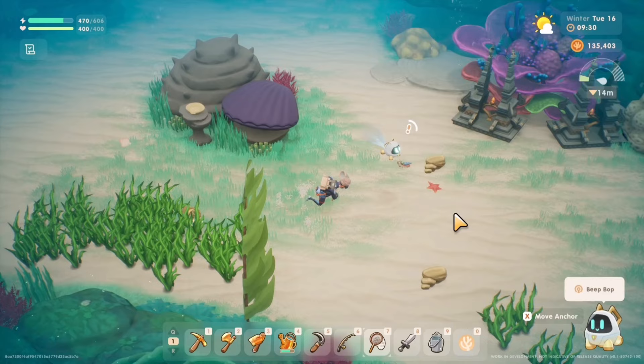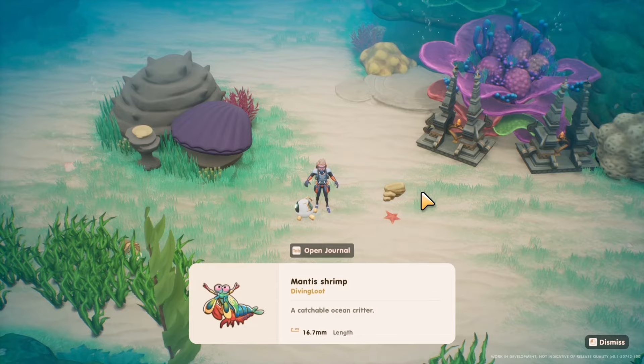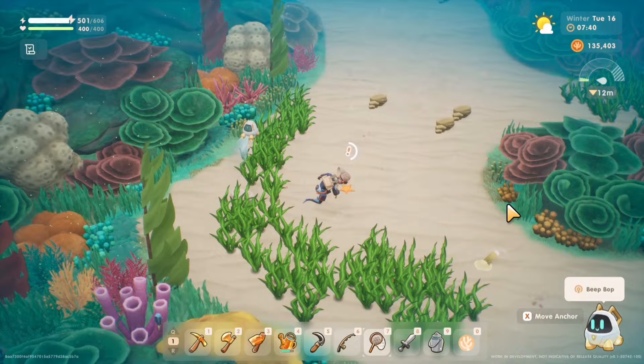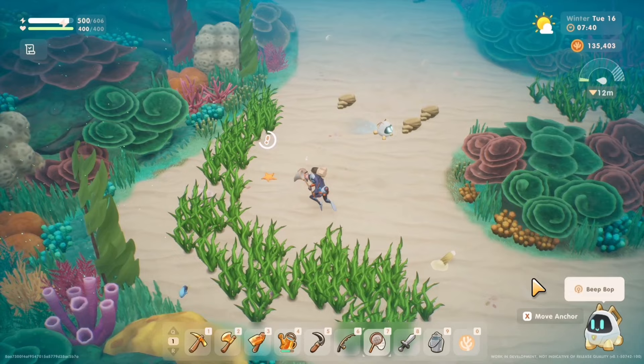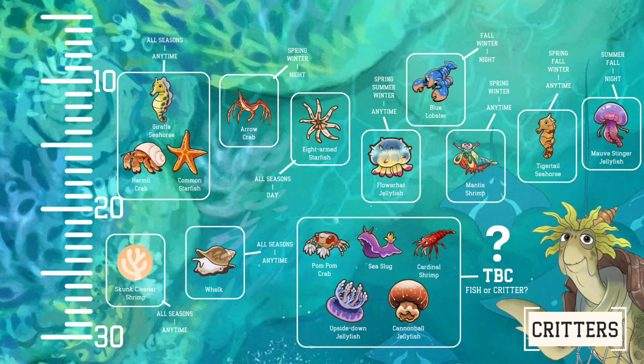There are also ocean critters that you can catch depending on the time and season when you do your diving. These critters can be donated to the museum and you can catch them using the bug net. Like fishing and bug catching, some critters can easily be caught and some will be quite challenging and will test your patience. Some ocean critters are already in the game database but are yet to be implemented or discovered, including pom-pom crab, upside down jellyfish, cannonball jellyfish, sea slug, and cardinal shrimp, which could also be categorized as a fish or another type in the future.